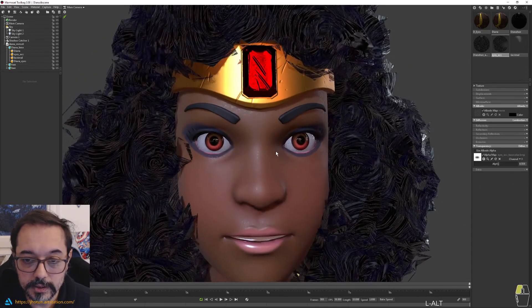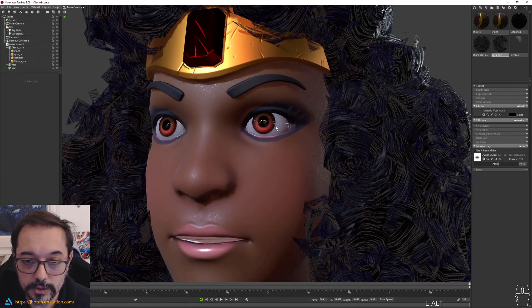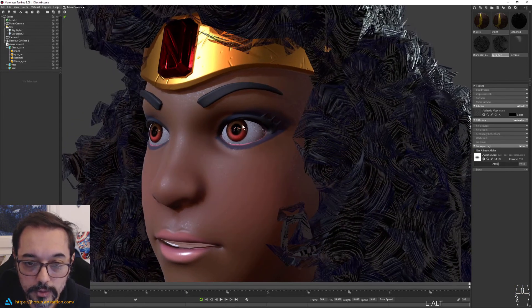Okay, so this is basically it. There is nothing more than this. Just make sure that your specular looks good. You can activate subsurface scatter — it helps also. It is very subtle, but it will help to scatter light better. It will look more gummy looking.